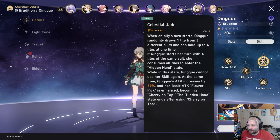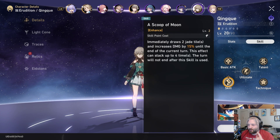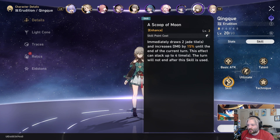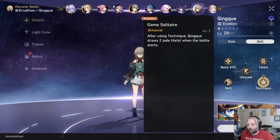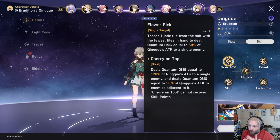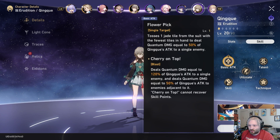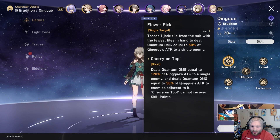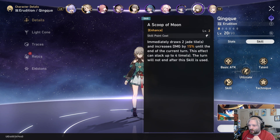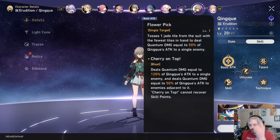Beyond that, when she gets the four tiles, she gets a 39% increase to her attack. This will give her a 15% chance every time she uses the skill, but once you get all four you can't use it anymore and then you basically get the nuke. So you're going all in on her basic attack, which is one of the reasons I think it's really good — it's a powerful nuke. Her ultimate is also a powerful nuke that guarantees her next turn she unlocks Cherry on Top without having to do any investment. You're going to do slightly less damage just using skill, skill, skill, then basic attack, but being able to ultimate and then Cherry on Top is very powerful as well.